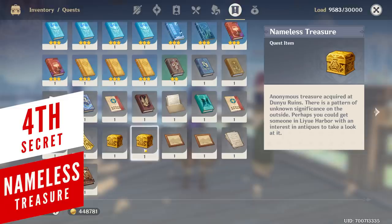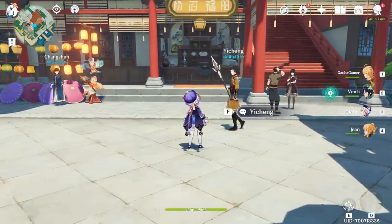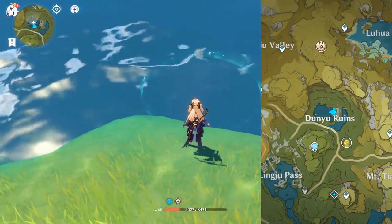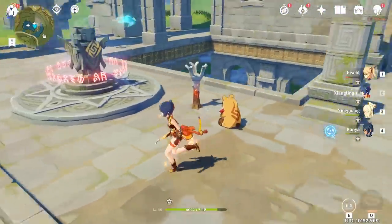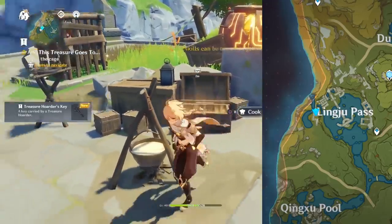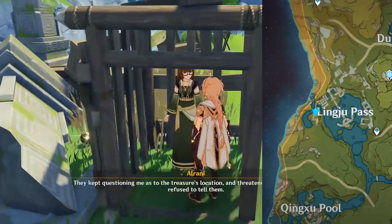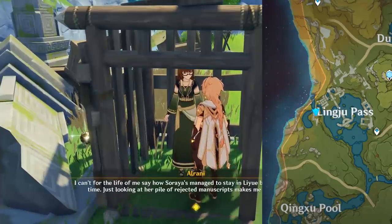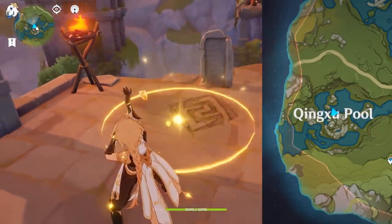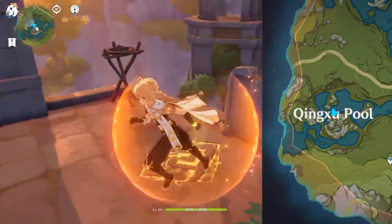During your travels, you might have noticed you have these nameless treasures in your backpack. There's a secret quest you can complete by collecting three of these items. The first one can be found in Dunyu Ruins where you will notice a chest being protected by a huge barrier which you can disable by completing a puzzle in the area. The second chest can be found in the Lingju Pass where you will need to rescue a quest giver trapped in a cage. After saving her, she will tell you about a hidden chest location which will have a nameless treasure inside. Finally, the third nameless treasure can be found at the Qingxu Pool where you will need to interact with a tombstone and use a Geo elemental skill to start the mini-puzzle.